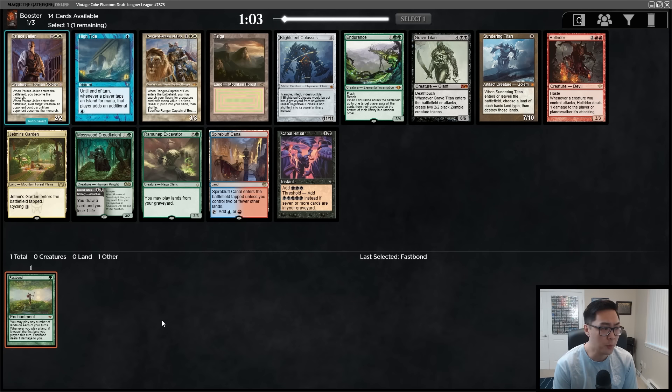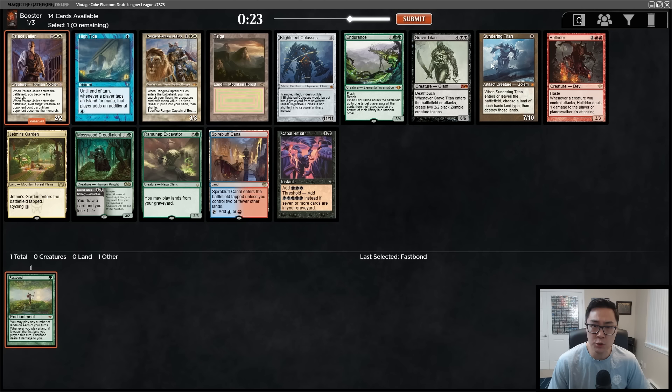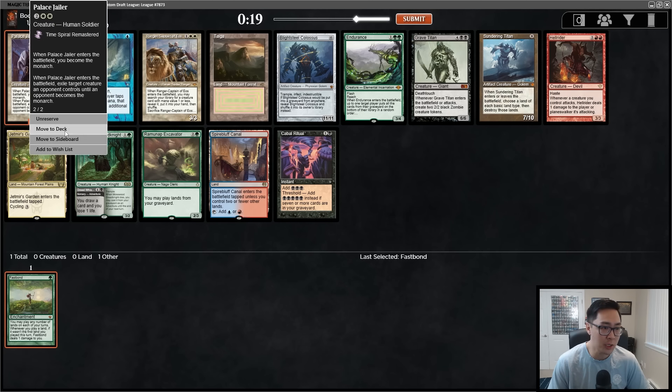I'm going to be looking for draw seven effects and cards like Strip Mine and Crucible of Worlds to go with Fast Bond, so you can just take all their lands. But I don't want to commit to a lands deck just yet. I just want to take the best card I see in every pack. There are some okay green cards but no fetch lands — the best card by far is Palace Jailer. I'll take it and perhaps table the Ramunap Excavator.